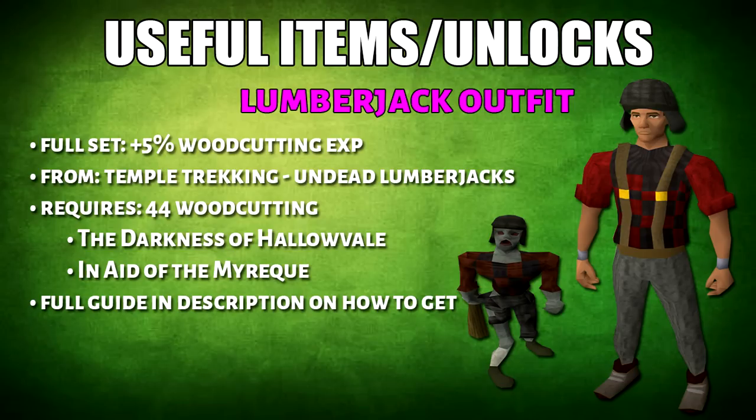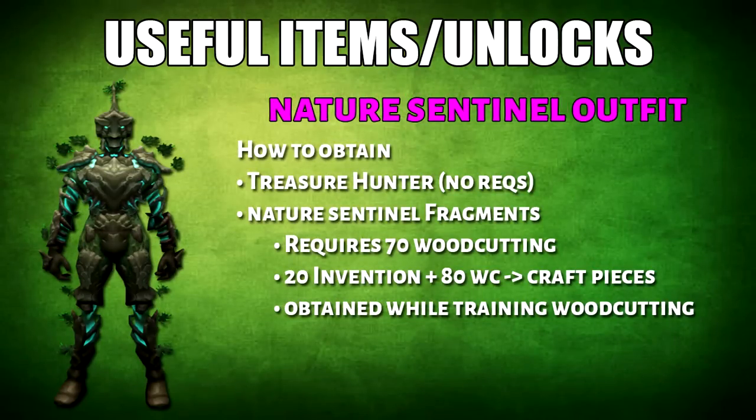It requires 44 woodcutting and you have to complete 2 quests related to Temple Trekking. After that, we have the Sentinel outfit. In order to obtain this, it is a rare drop from Treasure Hunter, or it requires 70 woodcutting to get the fragments. It also requires 20 Invention and 80 woodcutting to craft the fragments into pieces.